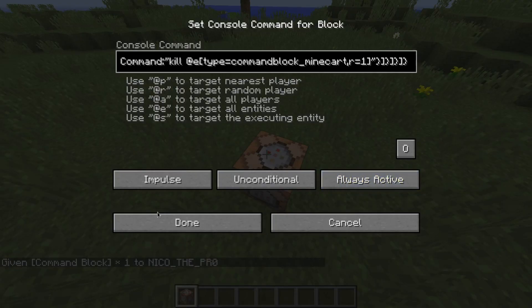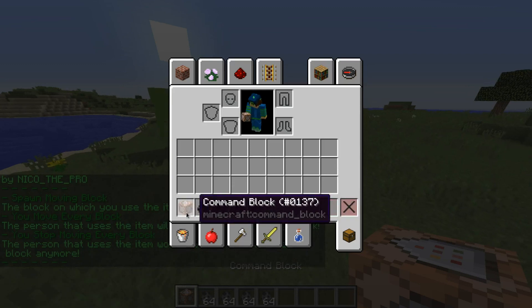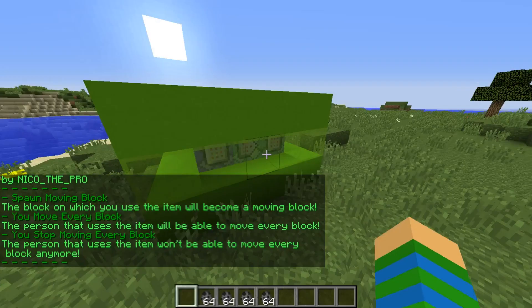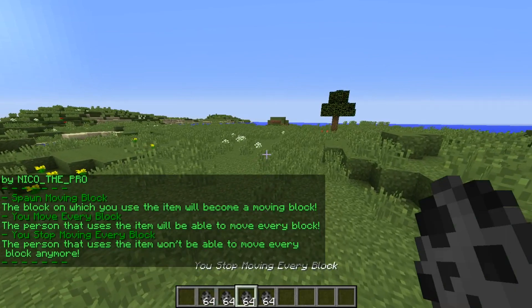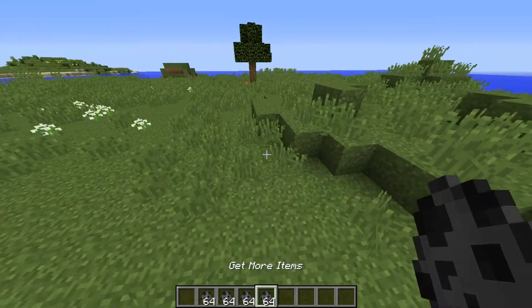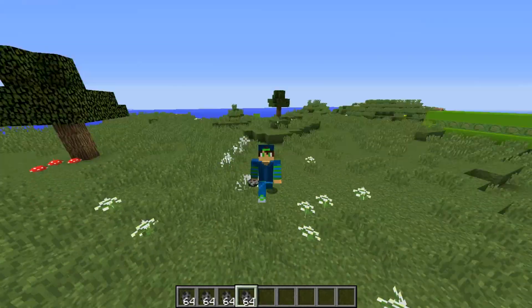But we're gonna paste the command, always active, and as you can see it works, and I'm inside of it. As you can see I have this little command thing right here: spawn moving block, you move every block, you stop moving every block, and you get more items - basically it gives you more items, it's pretty straightforward.